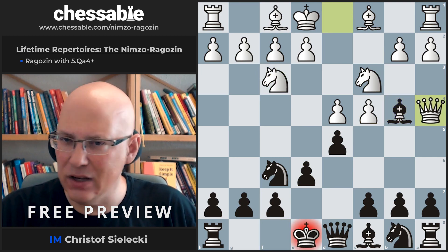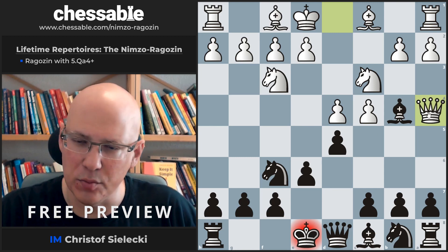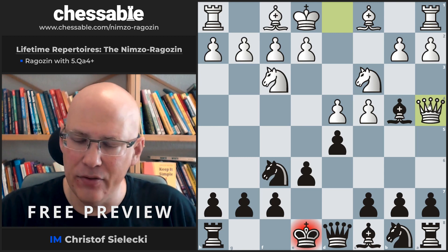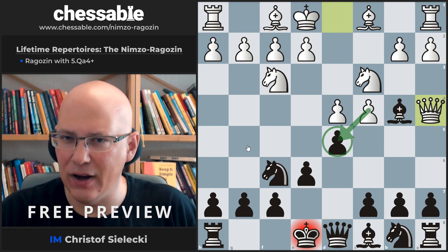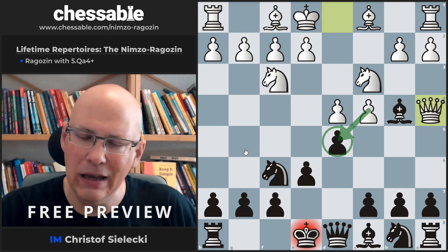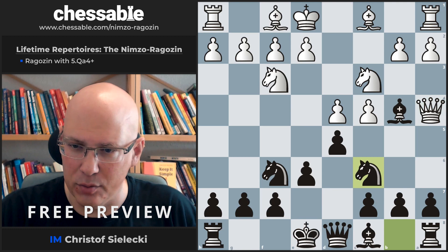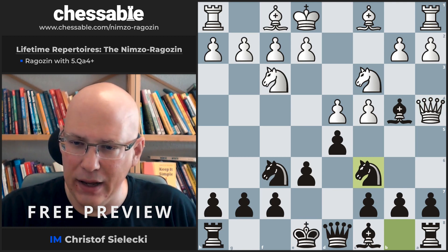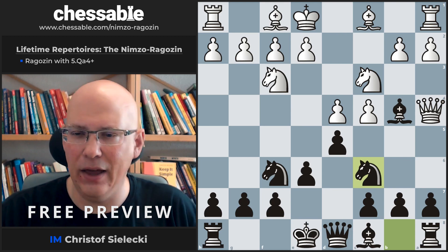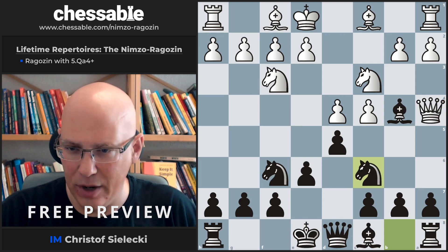This idea is frequently seen on many moves — here it's the earliest possible on move five — but we have already seen this idea with White having traded on d5 first, or having played bishop g5 first and then queen a4. There are a number of transpositions; after knight c6, White may still play cxd5 or bishop g5, and then we will have a quick transposition to earlier chapters.